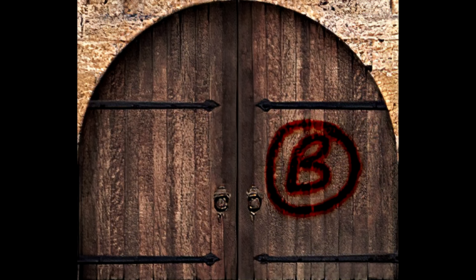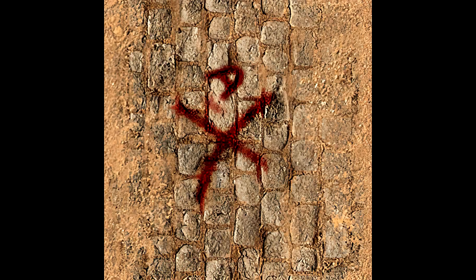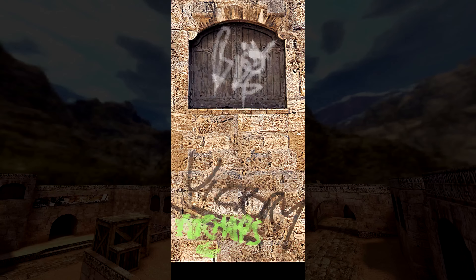It is interesting to see how different variations of the same texture have subtle changes to them. The AI does take into account the whole texture, and it's surprising how a spray paint in one part of it can manage to change the texture of a brick elsewhere.